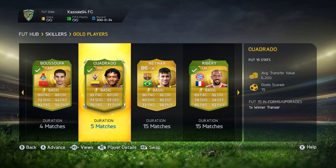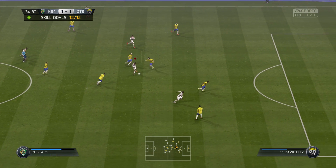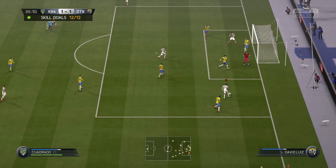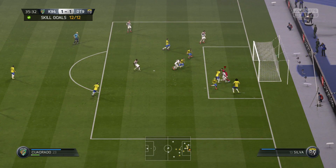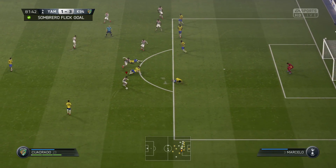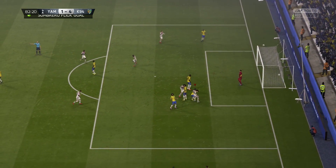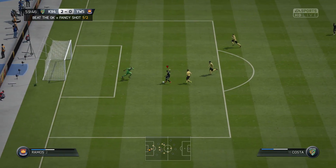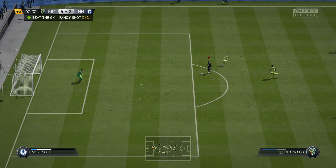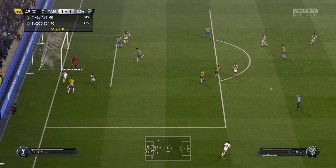Right there in the Skillers Up you can see we have five games left with Cuadrado, but we managed to score 15 goals with him, which I never expected. Before I made this squad my experience with Cuadrado wasn't the best — I only got like 13 goals in 55 matches — but this time he performed so so well. That's usually what happens when I build separate squads around the five-star skillers. He got some pretty sweet goals and this team is one I'd definitely recommend.